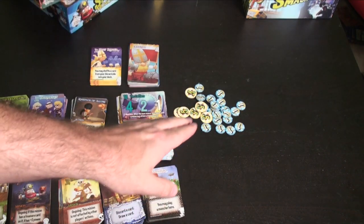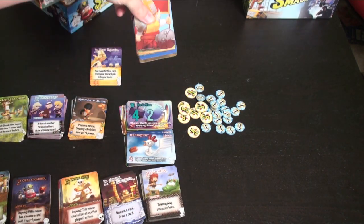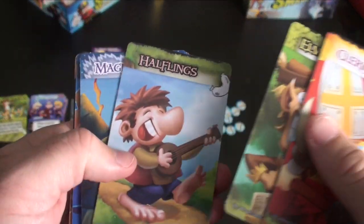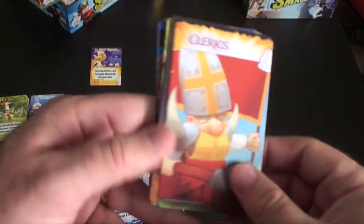You will have some fives and some ones that come in this one. You will also get dividers — one for each set: the clerics, dwarves, elves, halflings, mages, orcs, thieves, warriors, treasures, and monsters. These are all double-sided, very large, very nice plastic. Very impressed with these.